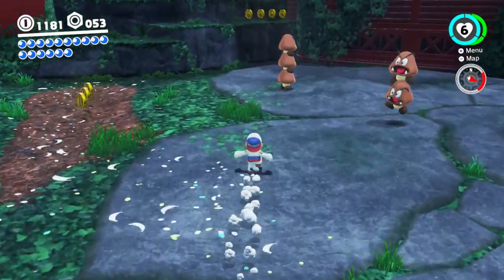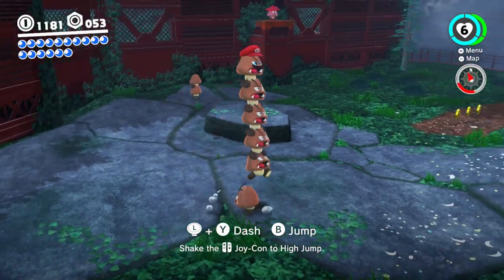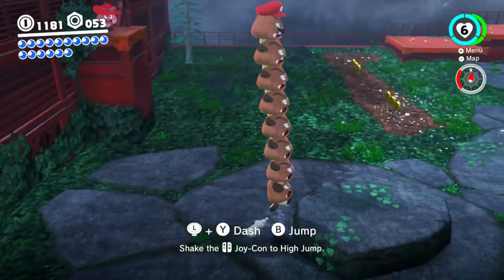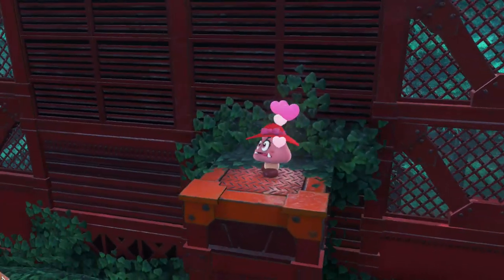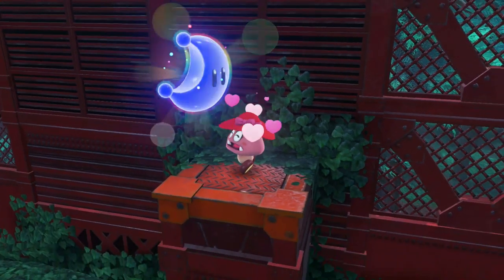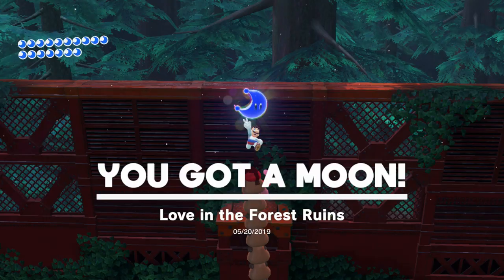Let's grab the tallest Goomba stack first and get to stacking - boop boop. You can jump up two stacks but higher than that you're gonna have trouble with Goombas unless you get on top. Start with the largest stack first. We get a moon for that - 'Loving in the Forest Ruins' - and I can just jump again. I'll scare away... I'll take that.